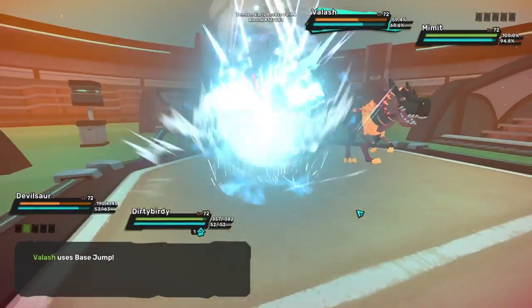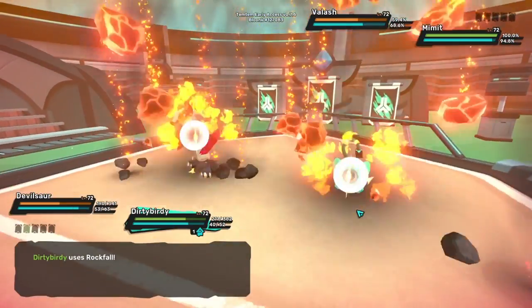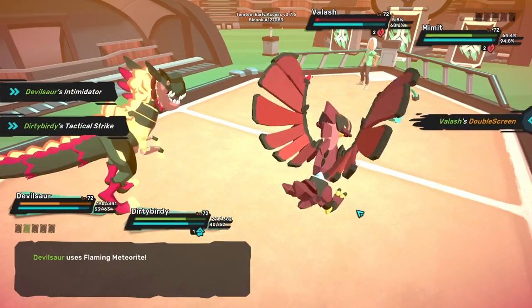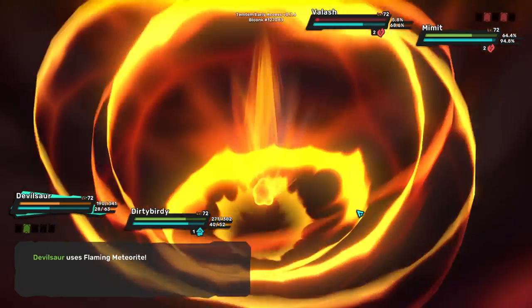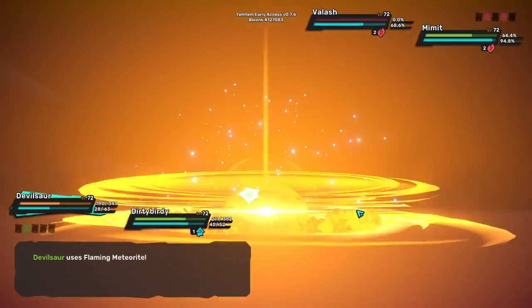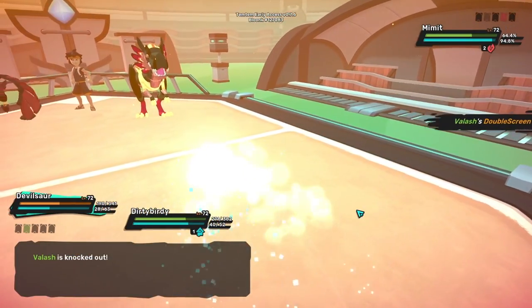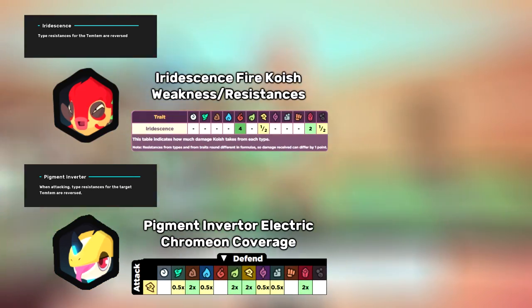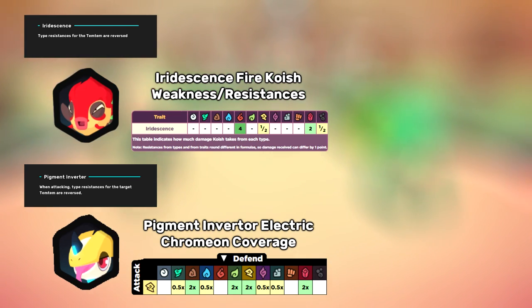Let's start out with a build for Intimidator Tyranak. Before we talk about techniques and TVs, it's important to talk about Tems that synergize well with the Intimidator trait. Remember, Intimidator shuts off everyone's trait, and while normally this is a bad thing, there are a few Tems that can actually benefit from having their trait turned off. The best example is Iridescence Koish and Pigment Inverted Chromion. These Tems rely on Surprise Factor to make plays, where the opponent doesn't know whether they have a reverse typing or not. But usually, once the trait is revealed, the opponent can devise a strategy to deal with them.